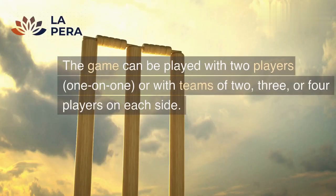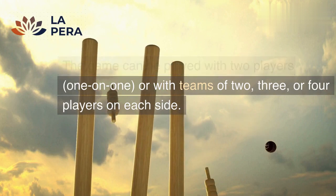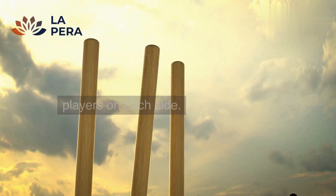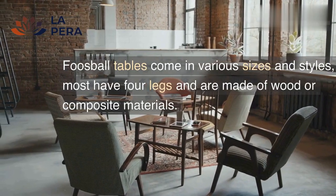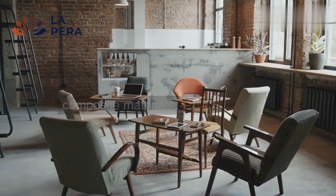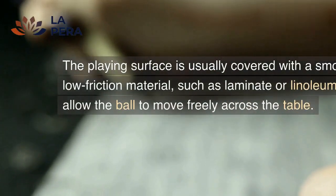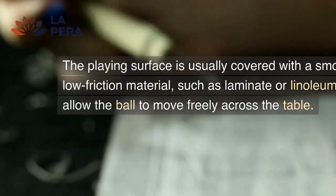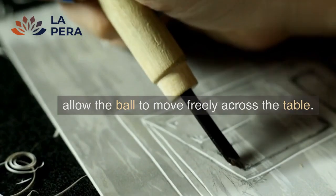The game can be played with two players one-on-one, or with teams of two, three, or four players on each side. Foosball tables come in various sizes and styles, but most have four legs and are made of wood or composite materials. The playing surface is usually covered with a smooth, low-friction material, such as laminate or linoleum, to allow the ball to move freely across the table.